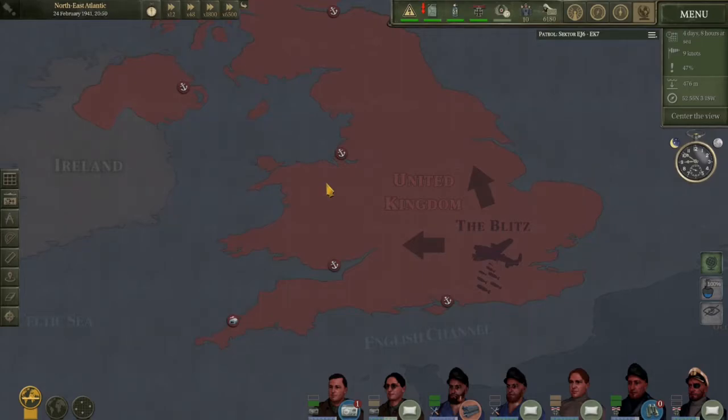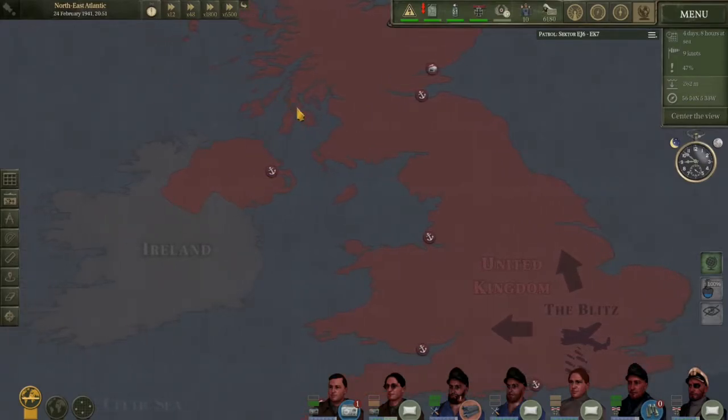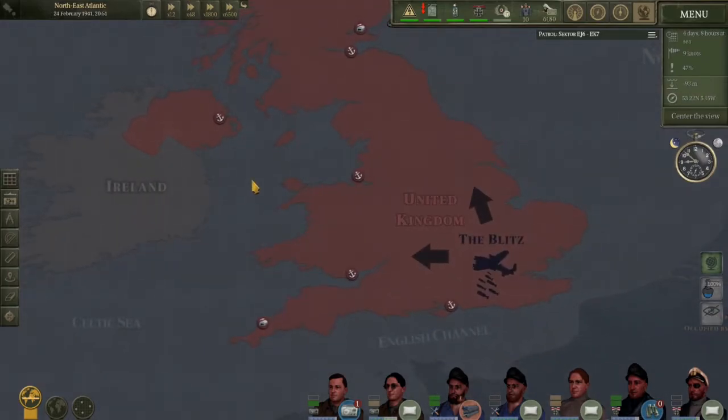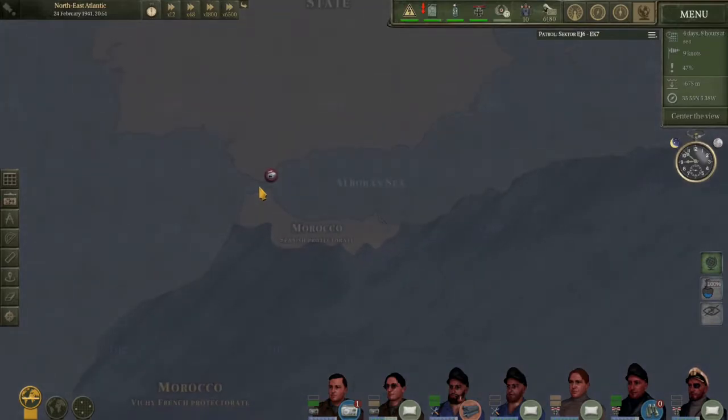If I recall correctly, the base game only utilizes two British ports for destinations — it's pretty light. Obviously they've got a good baseline, but there's only a few ports actually utilized to generate those convoys and transports. One of them is Liverpool. I believe the other is Belfast. Belfast in the Irish Sea and Liverpool. I wish they would label more of these — they don't even label the Strait of Gibraltar, which is absolutely famous for the U-boat wars in World War II. Basically suicide to run a U-boat through there.